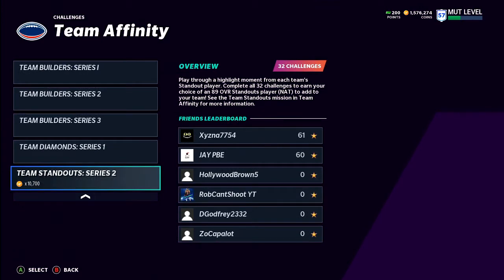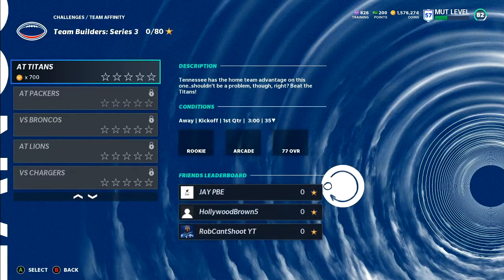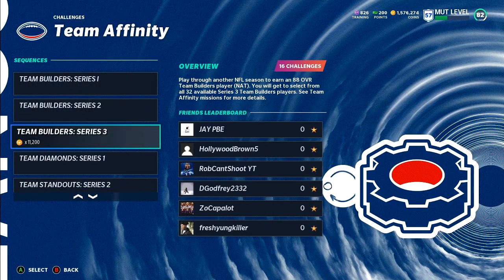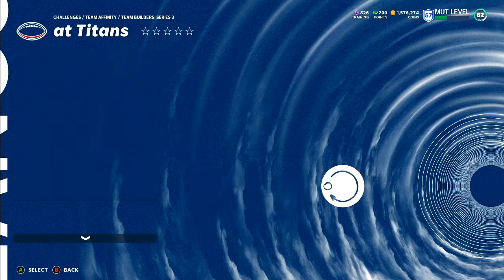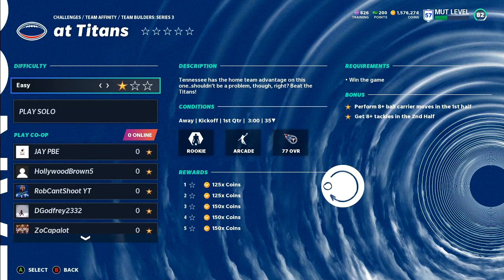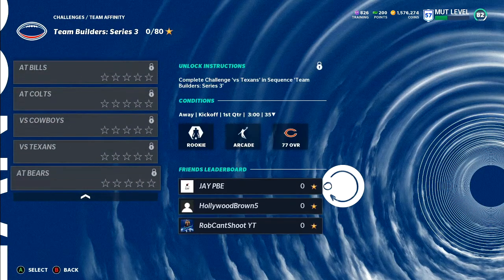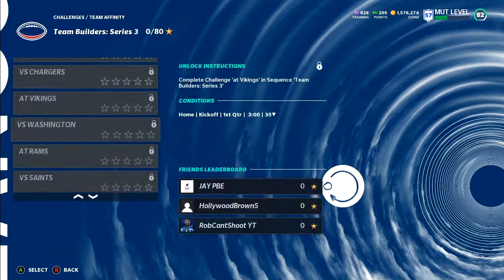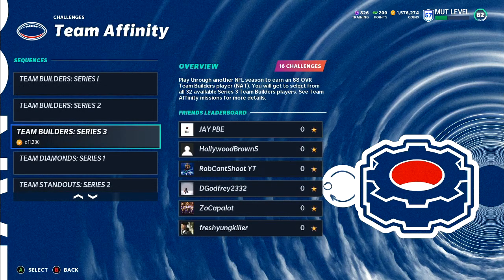Let's go to the challenges - team builders series three. Play through another NFL season, get an 88 team builder, and you'll be able to select from all 32 available. I'm pretty sure you don't gotta get any stars for this, you can just play through on one star. These are full games for an 88 - y'all judge if you want to do that. I just hate playing full games.